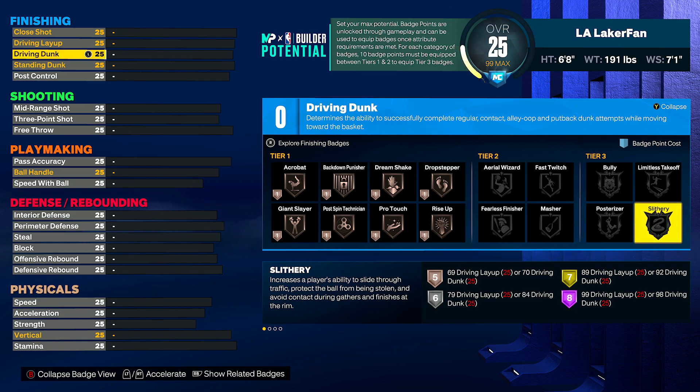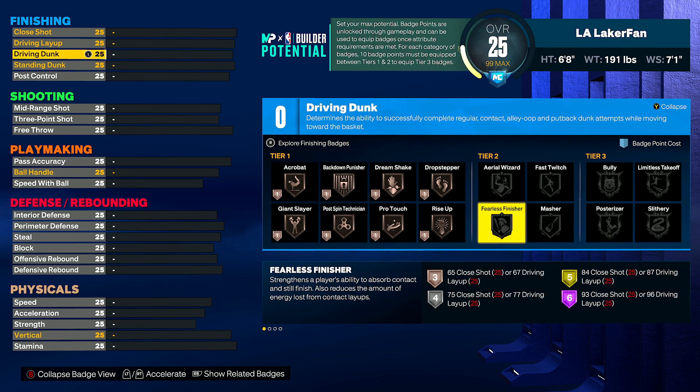As you can see, there are literally three different things on the description of it: increase the player's ability to slide through traffic — so you're allowed to get into layups and dunks more often — protect the ball from being stolen, and avoid contact during gathers and finishes at the rim. This badge is loaded with all types of perks. In my personal opinion, even as someone who dunks quite a bit, I still think this could use a little bit of a nerf, but it's only an honorable mention.